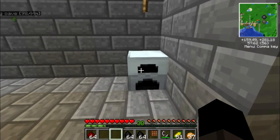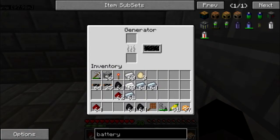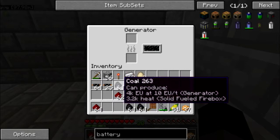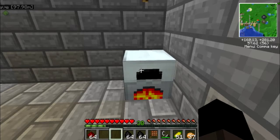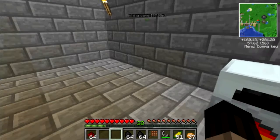Alright, plop this generator down. The good thing about the generator is it has an internal storage capacity. So we can just drop coal in, and then it'll generate EU. Generating EU. Now we have EU.